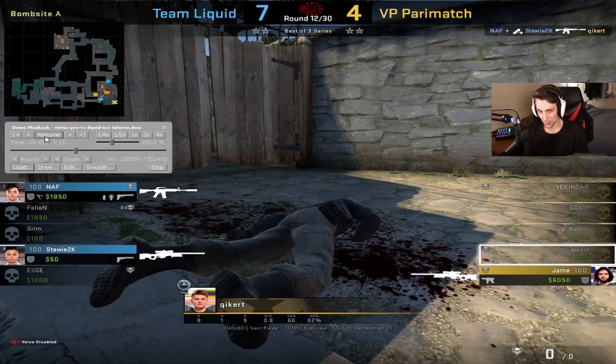Those are the three simple ideas: contact, pop, and execute. You have to get those down. Do pros do those all the time? No, they don't. Sometimes it's a little bit more brawly — they just get kills and roll into bombsites. But other times, depending on the bombsite and the map, you have to combine these together to make it work.